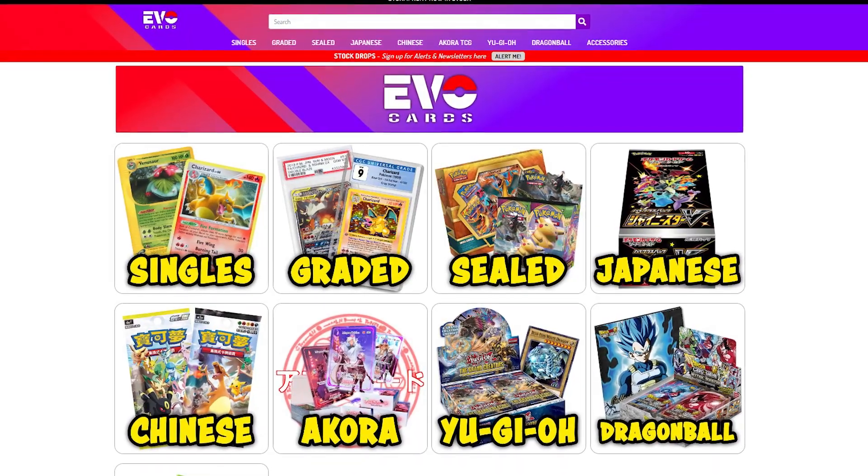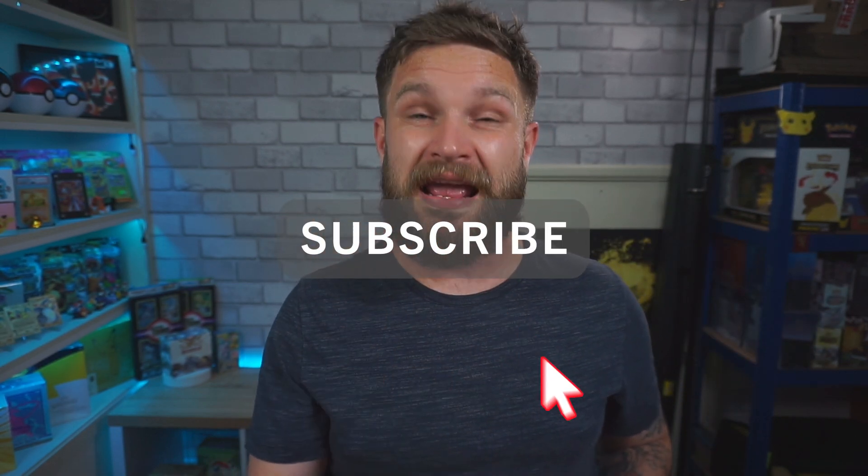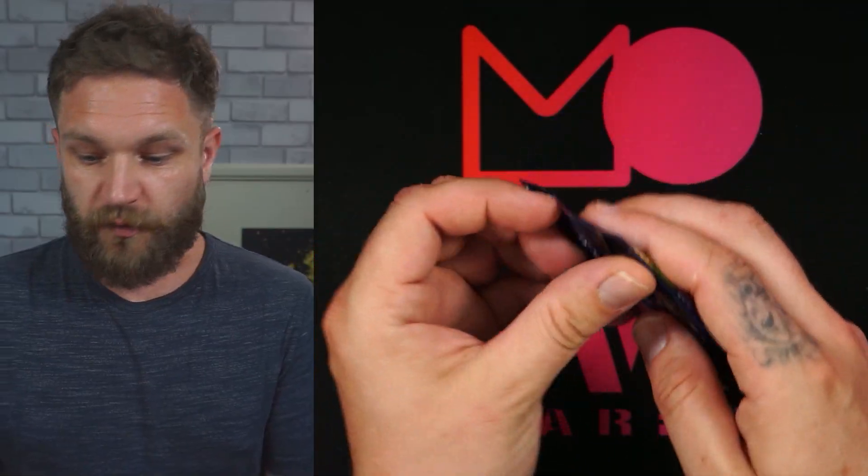Just before opening more packs — if you need Pokemon Go product I have some available at evocards.co.uk. Pre-orders opening soon for the Pokeball tins and mini tins, which are normally the best value for money if you just want to open packs. Sign up to stock alert emails on the site to be first to know. Also hit subscribe and the alert bell so you don't miss the massive giveaways coming up next month.